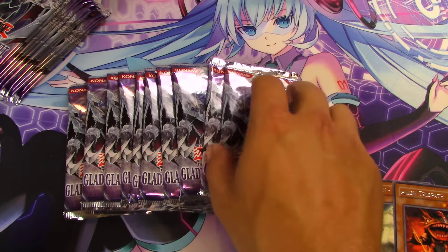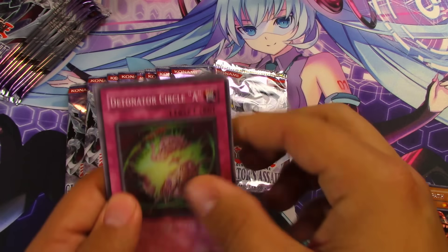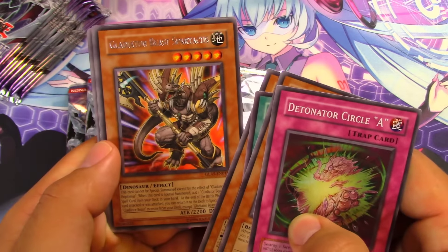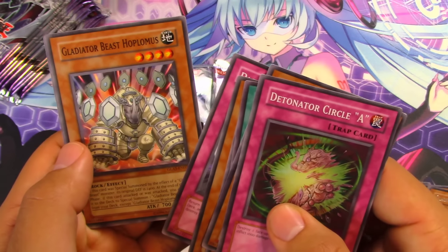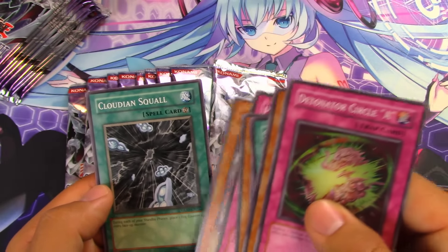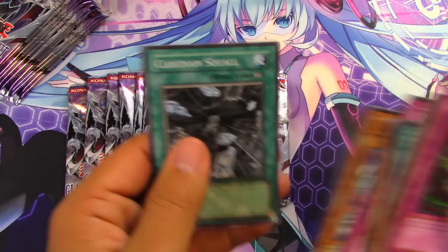Next pack: Detonator Circle, Test Tape super, Bird, Double Summon, Alien Hypno, Gladiator Beast Spartacus, Stealth Roid, Parry, Gladiator Beast Hoplomus with 2400 defense, and Cloudian Squall. During each of your standby phases, place one fog counter on every face-up monster — great Cloudian support.